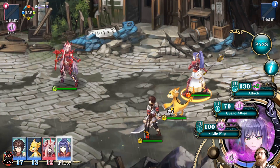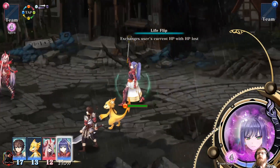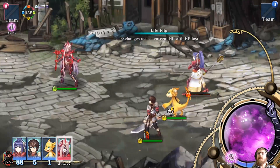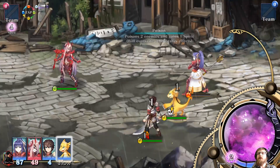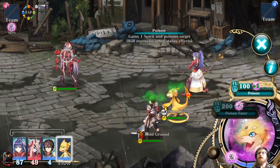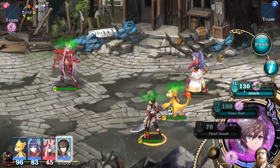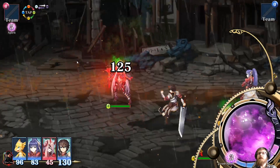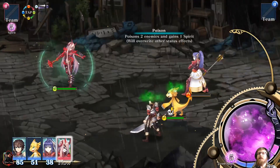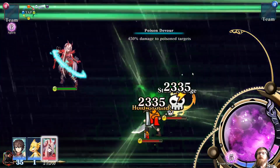What does Life Flip do? You can't just hold it and find out? It's annoying. Oh, just click. That was useless — but, you know, story battle.